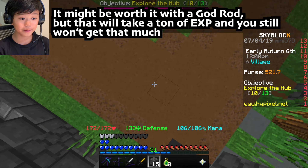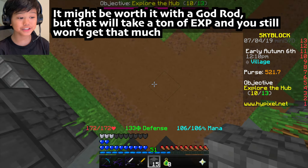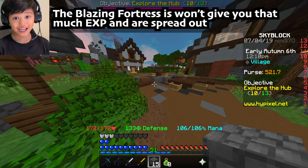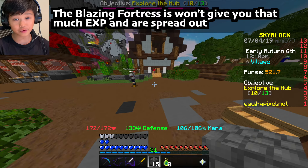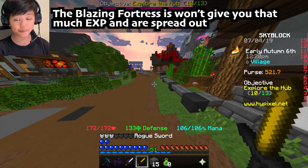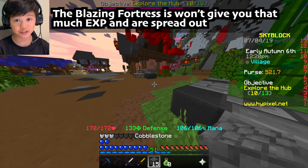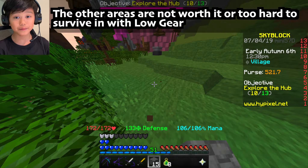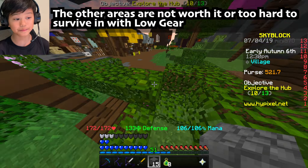One of my friends had a god wand and he still wasn't able to get as much experience as mining emeralds. And the blazing fortress won't give you that much experience either. I mean, the quartz gives you a fair amount of experience, but they're really spread apart and the glowstone is really close to the lava so you can get yourself hurt.